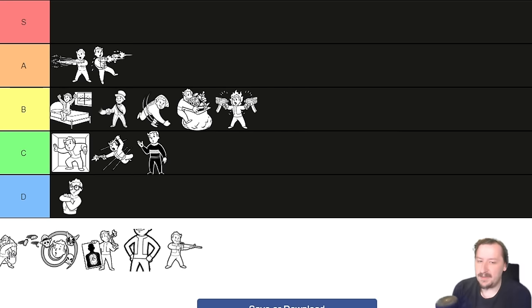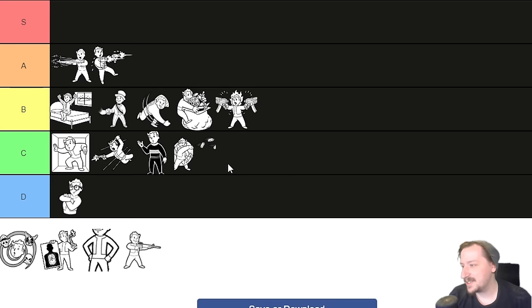Up next we have Loose Cannon. Loose Cannon makes it so your attack speed with thrown weapons is 30% faster, but thrown weapons have 25% less range — so explosives become more dangerous to yourself. You could take the Fastball perk to throw things a little further and offset this. If you just want to chuck spears really fast, you can do that. Most people aren't really going with thrown weapons throughout most playthroughs though, since there just aren't that many of them. I'm putting this into C tier.